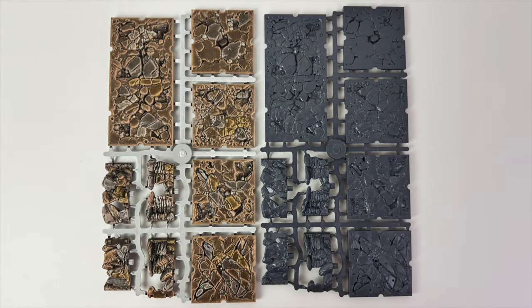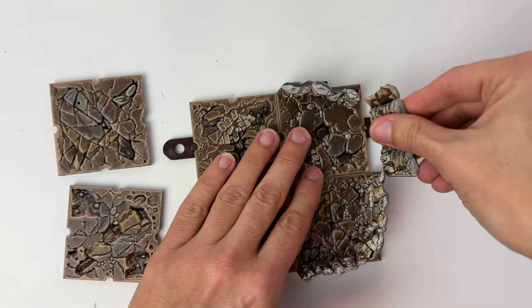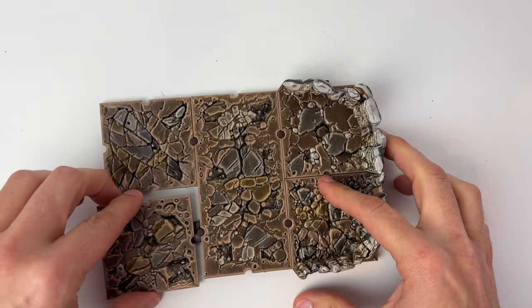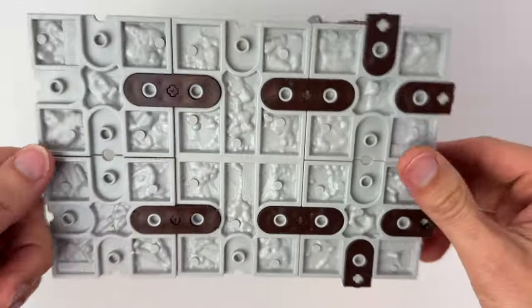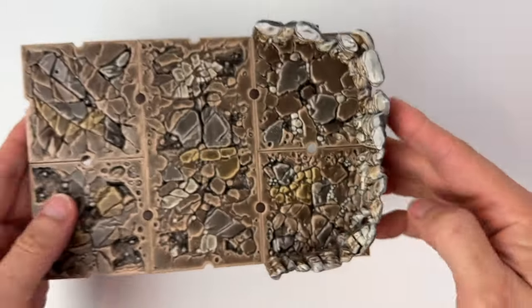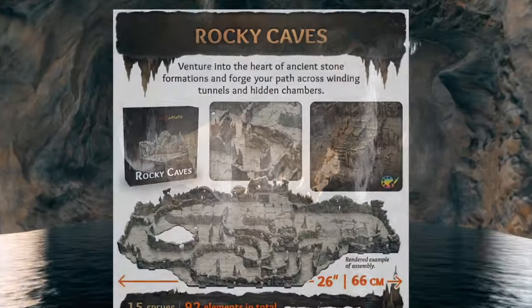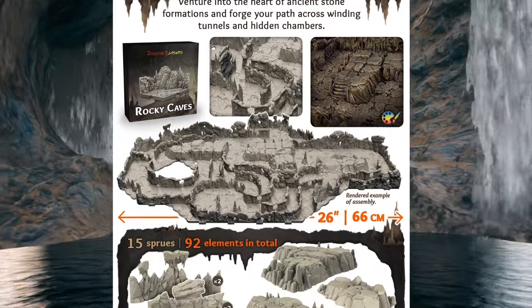I do have a few samples I can show you. This is a frame of Rocky Caves pre-painted terrain that you'll get out of the box, compared to the unpainted Rocky Caves — this is how it arrives before you do any work on it. After using some sprue cutters to get it off the frame, the various pieces fit together with little connectors. This will ensure the pieces stick together if you move them gently around your table. These connectors are the same ones Dungeons & Lasers has always used, making these new sets completely compatible with older sets if you want to mix and match terrain.